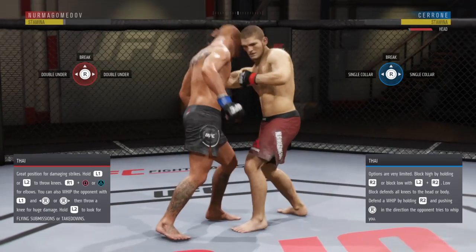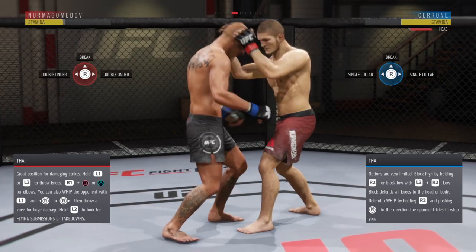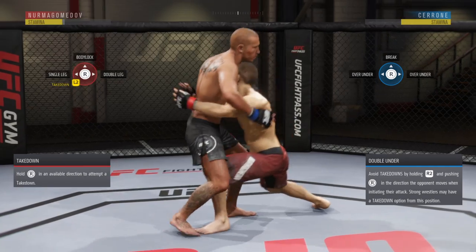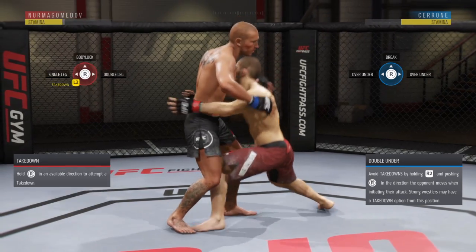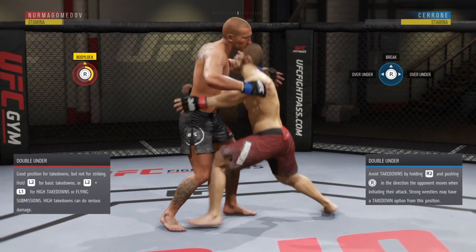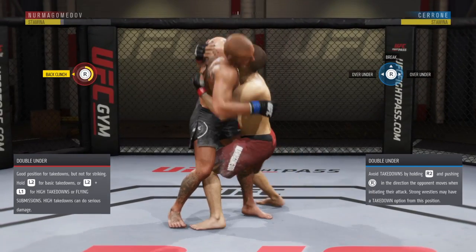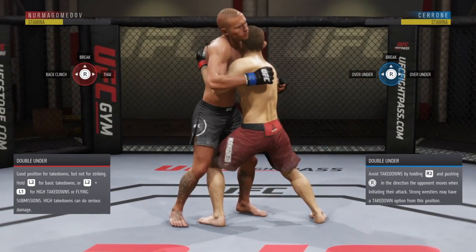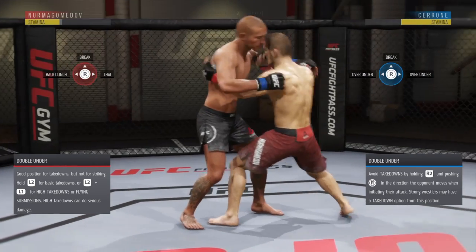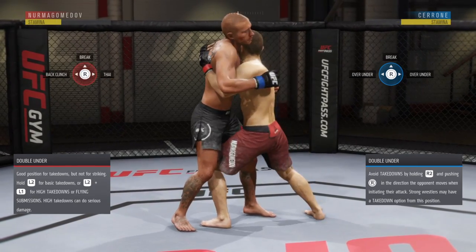We're in single collar now. Let's go to double under. In double under, we have takedowns — body locks, double leg locks — it doesn't matter because they're all denied by R2 and down. If it looks like he's going for a takedown, R2 and down. Back clinch would be R2 to the left — you see him trying to spin you around and get to your back. To go to Thai, he'll step back and bring that hand in front of you — when you see that, it's R2 to the right.